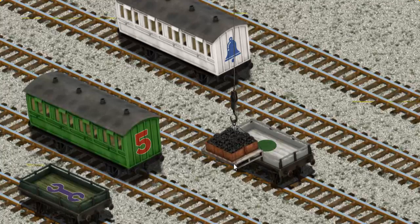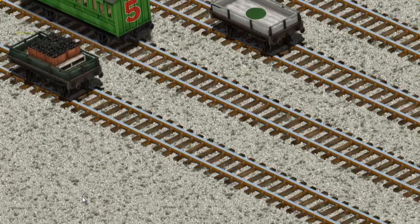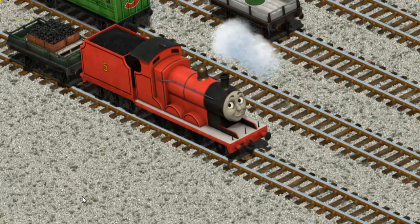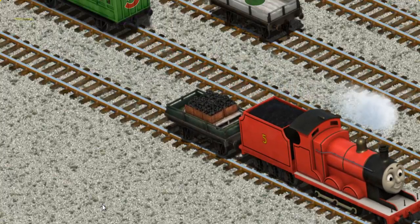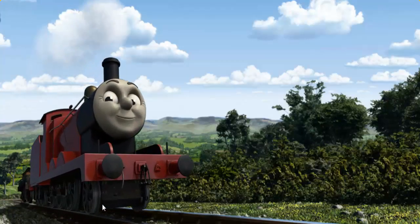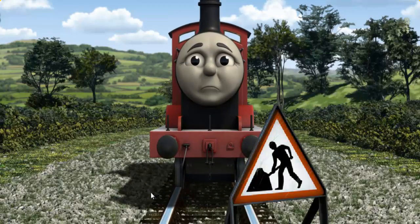Show Cranky where the green flatbed with the picture is. Hold on, we're looking for something else. Help Cranky find the coal. That's it! Eventually, James had to stop because of track repairs. He needed to go a different way.